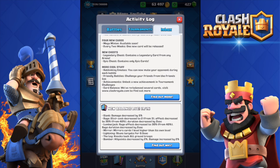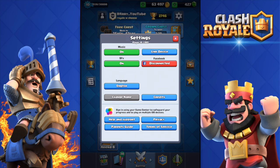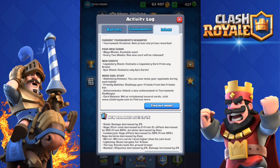More cool stuff: rethinking emotes - you can now mute your opponent during each battle. I don't know how to mute that, probably within the battle itself. Also, friendly battles - challenge your friends from the friends list. You can already friendly battle your clan mates, but now you can also challenge your friends from Facebook. Who uses Facebook though? It's 2016 - pretty stupid. I wish they would do it with Game Center so you could actually challenge your friends there.